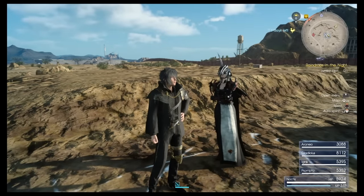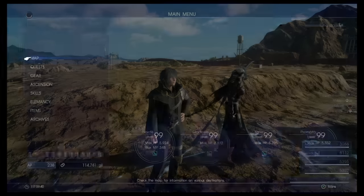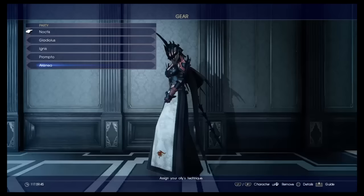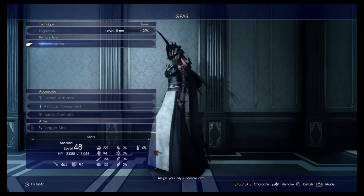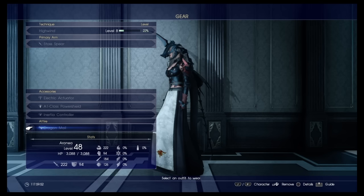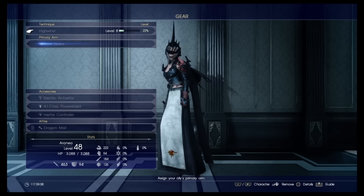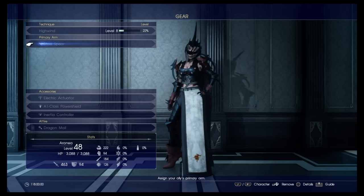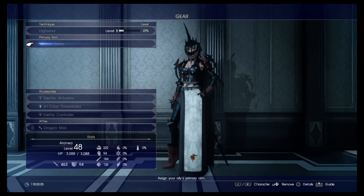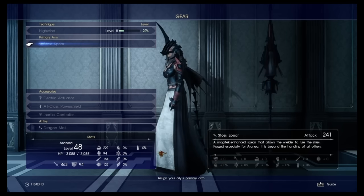Look at your party on the right — there is Aranea with 3,000 hit points. If you look at the gear set on that page, you will also see Aranea. You can't change anything: you can't change her weapon, you can't change her attire, you can't change accessories. It's completely unchangeable. Also, her level will be the same — I got Aranea at level 48, so she doesn't level up with your party.